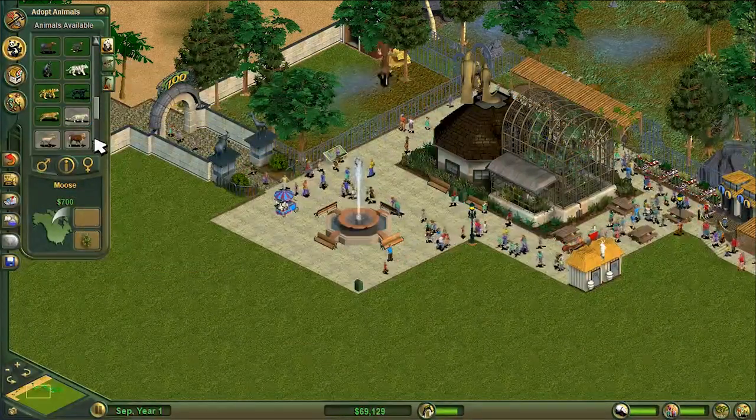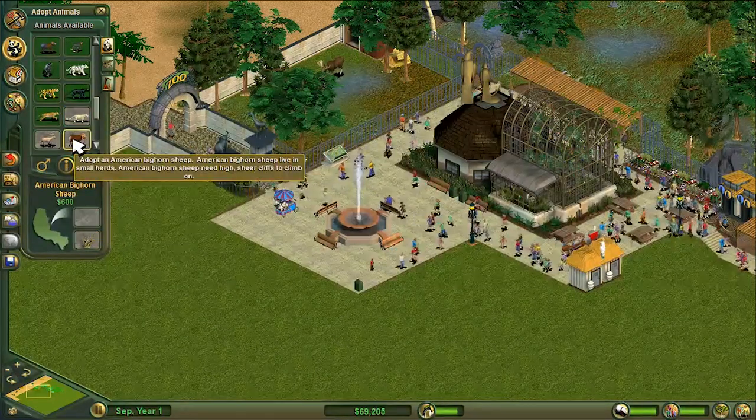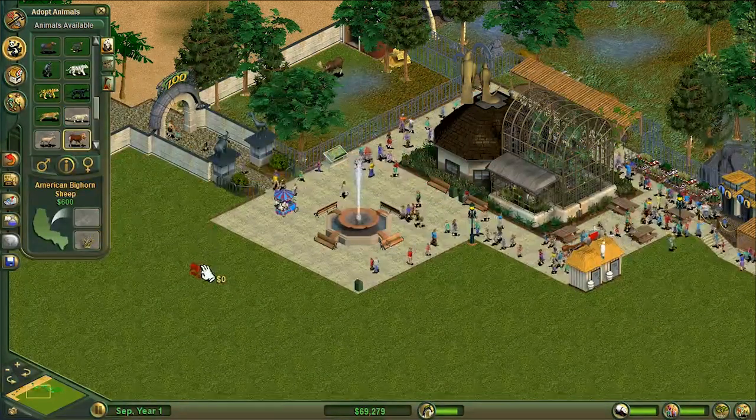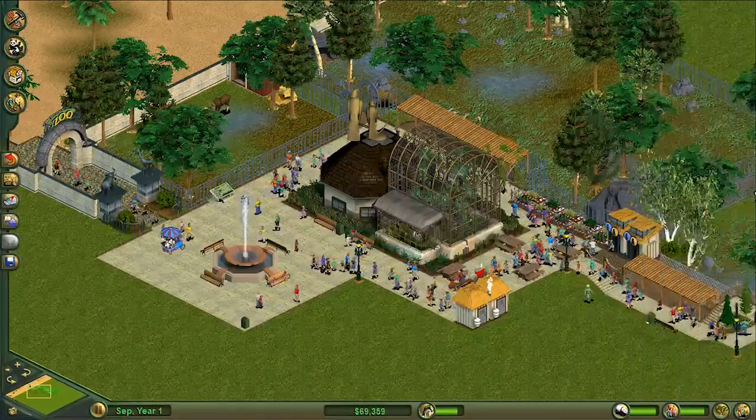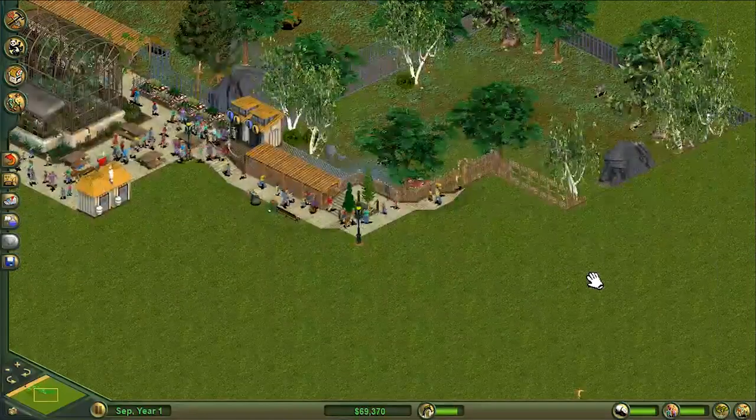Deciduous forest. They're mixed. Let's go for bighorn sheep as the last of our American animals, because it's a little bit of a different feel and look to them.